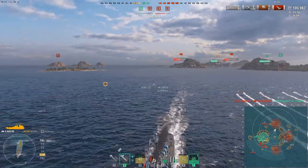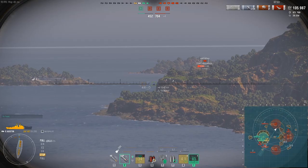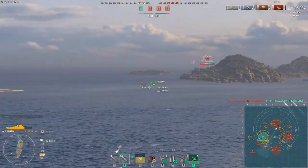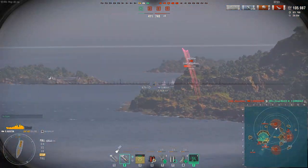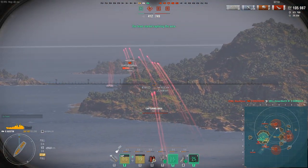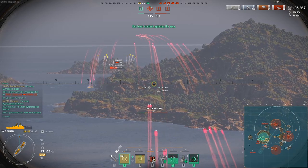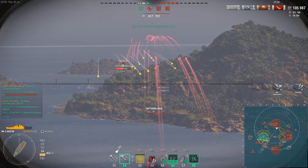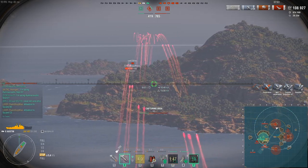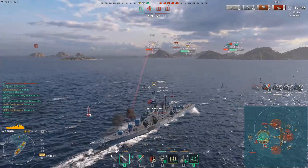Looking at the scores again, it's a four vs five situation. The enemy still has two DDs, a near-full HP Yamato, and Hexo's teammates are stuck in the A cap. His Shimakaze goes down — now it's three vs five, down two caps. Hexo secures the B cap, spots the Hindenburg, pops his reload booster, and gets as much damage as possible into the Hindenburg, which will prove valuable later.